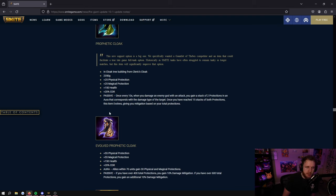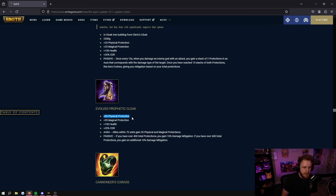Once you've reached 15 stacks above protection the item evolves, giving you 55 protections of each, 150 health, 20 cooldown, and 30 magical and physical protections to allies including yourself. If you have over 400 protections you gain 10% mitigation; if you have over 600 protections you gain an extra 10% mitigation. So this item gives you 85 protections of each once finished, 150 health, 20 cooldown reduction, and also 20% mitigation, because it was very easy to get to 600 protections in a support or solo build.